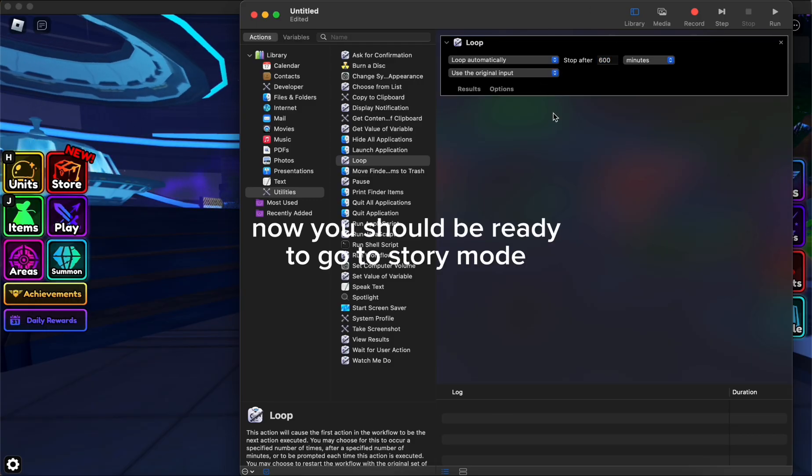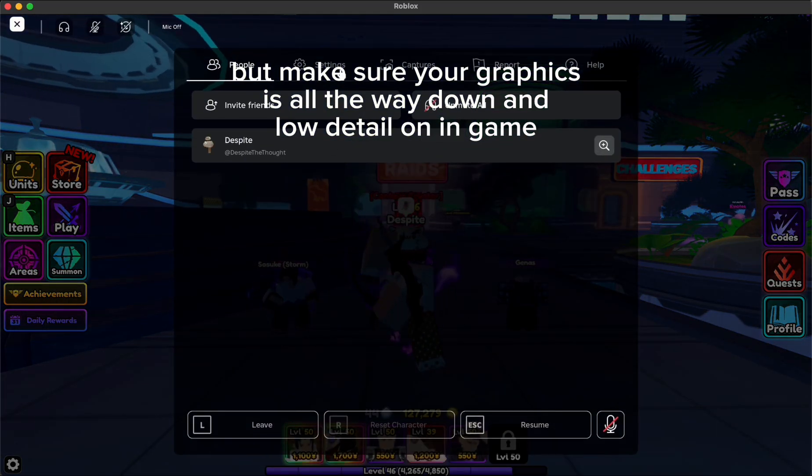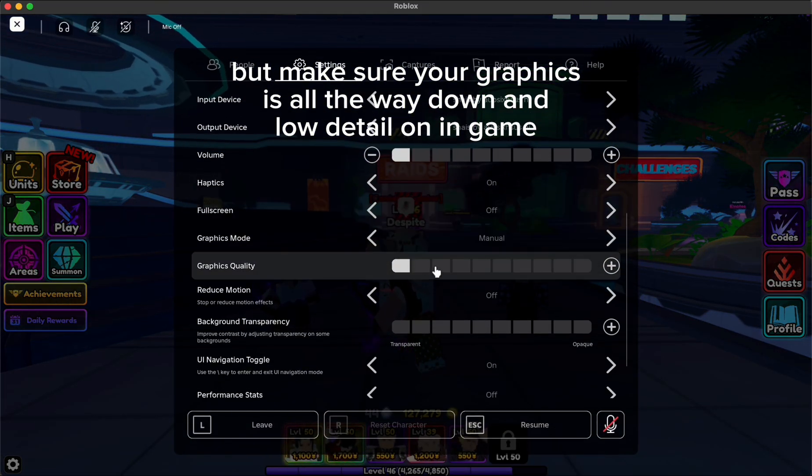Now you should be ready to go to Story Mode. But make sure your graphics are all the way down, and load Detail on in-game.